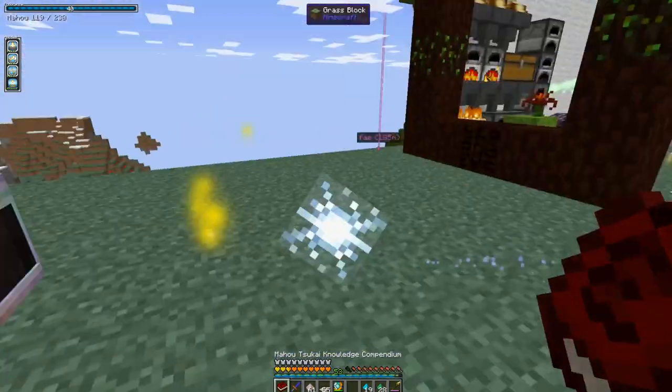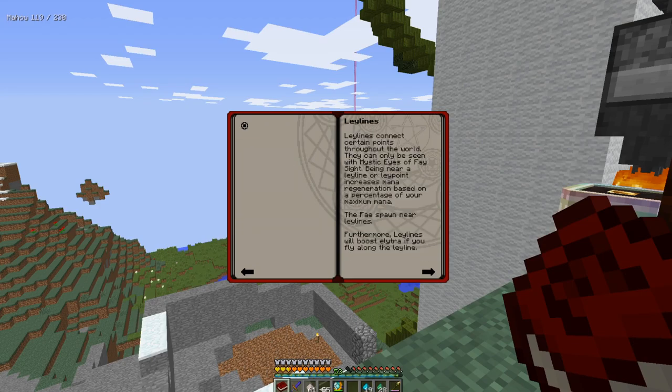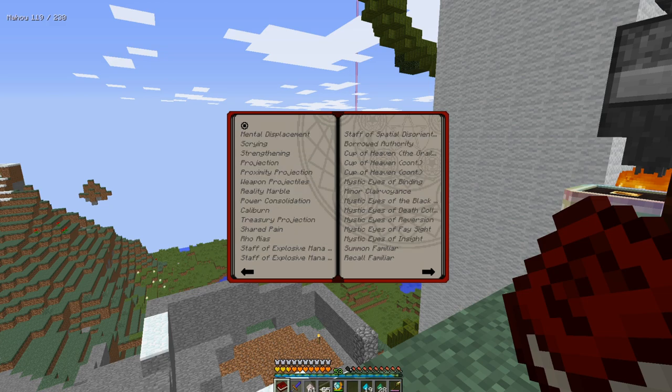Before I start making the spell I want to talk about something here. There's something called ley lines — when you go to that place, fey spawns there and you can also get more mana by being in that place. So I would recommend if you ever want to live somewhere and you like Mahotsukai, live somewhere there.